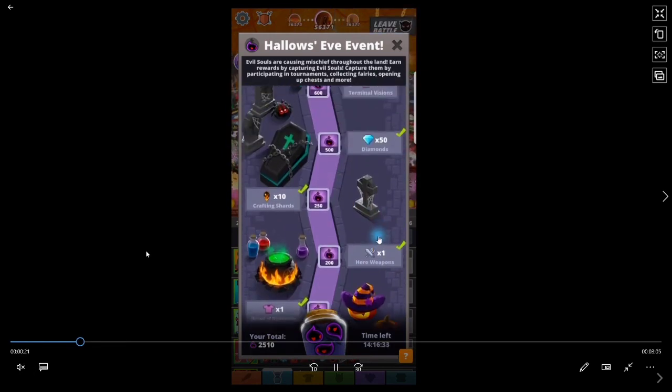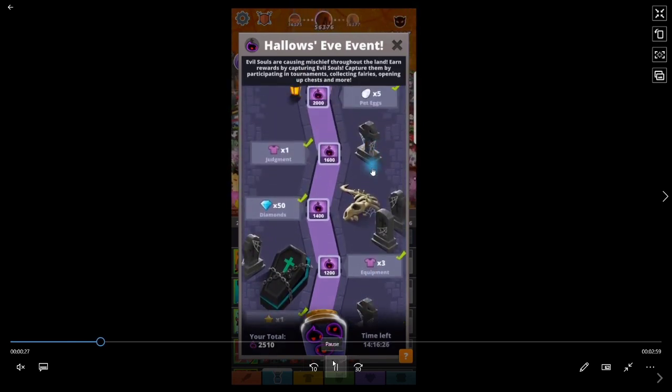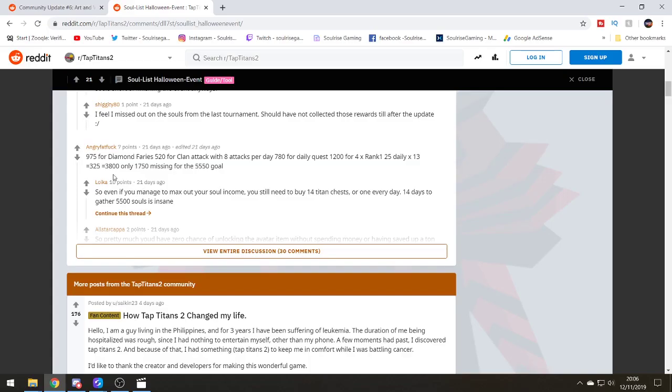The controversy was that through the different methods of collecting souls, the maximum amount free-to-play players could collect was 3,800 souls. That breaks down as: 975 from diamond fairy collections, 520 from clan attacks with 8 attacks per day, 780 from daily quests, 1,200 from rank 1 tournament times 4, and 25 from daily rewards times 13. So the free-to-play maximum of 3,800 leaves you 1,750 souls short of the 5,550 total maximum.